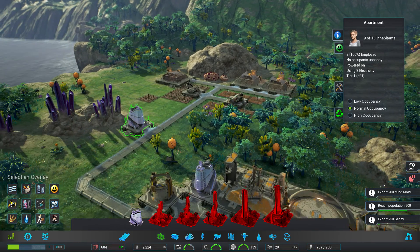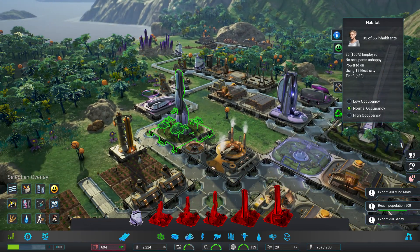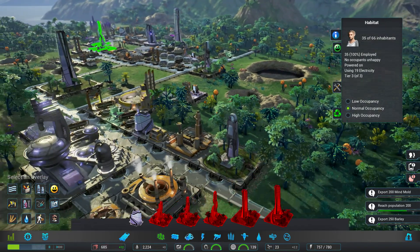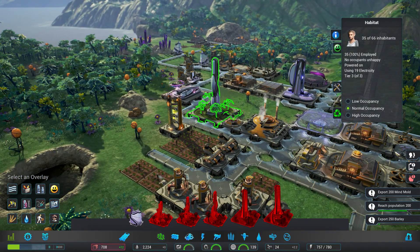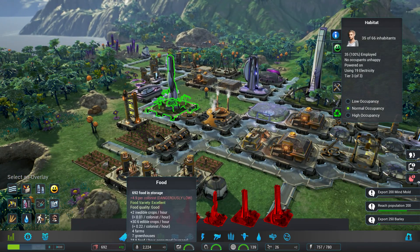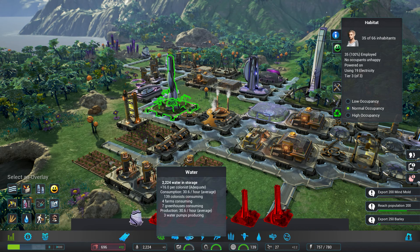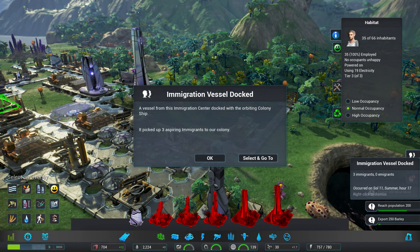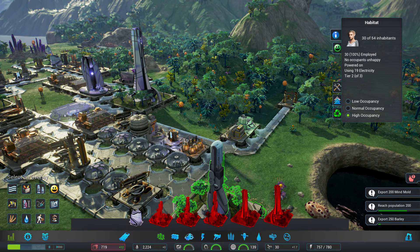My people are going to be using the mine mold until we can sell it. Nine out of 16, so we still have places for people to work. Food is going up by 12 every minute, and water is still doing just fine. We're getting more people from immigration — that's the only thing. But the energy battery was no longer able to keep up.